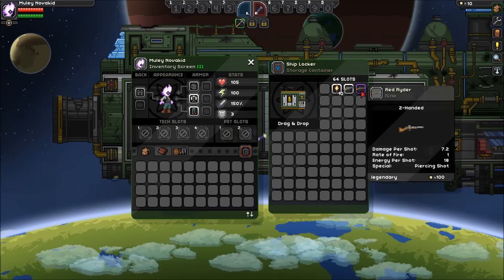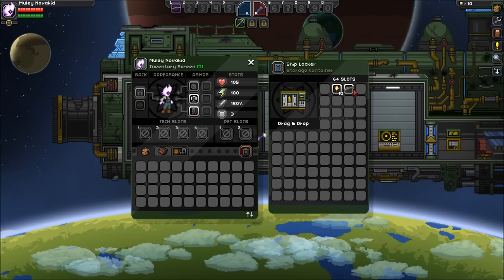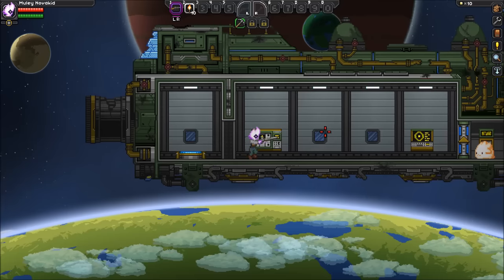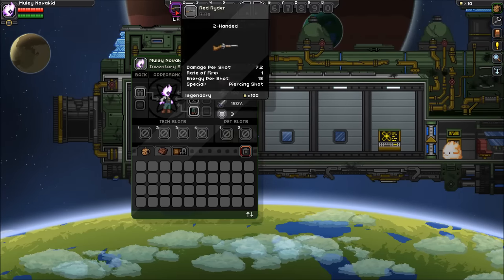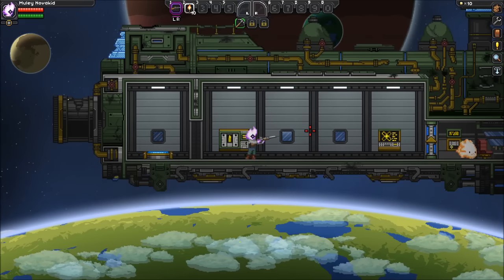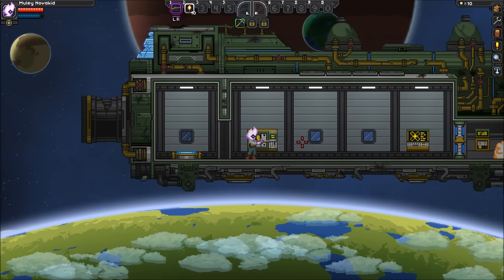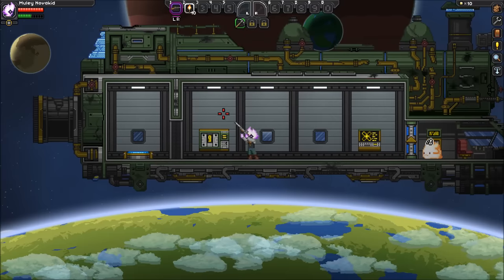We're gonna put that there. Oh, that's right — guns. Gotta have guns, right? This update is the combat update. Now our weapons — two-handed weapons have a special ability. This one's piercing shot, and you do that by right-clicking. You'll see my stamina goes down substantially from that, where the normal shot doesn't bring it down as much. But I got a piercing shot, so that's cool.